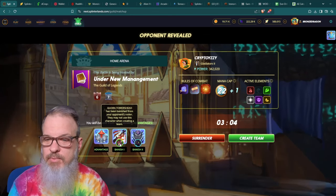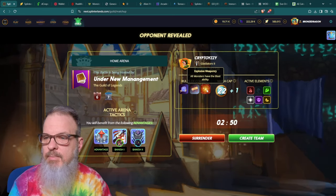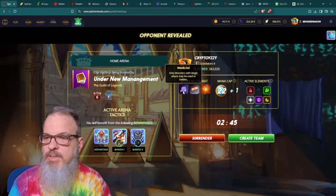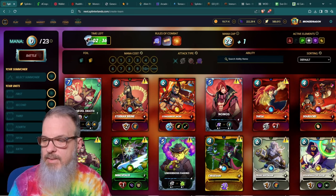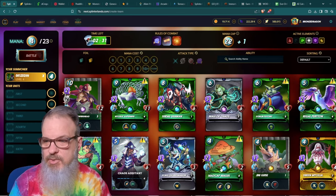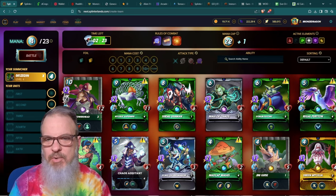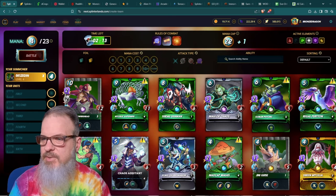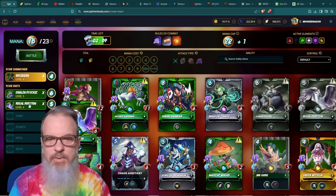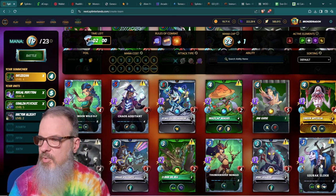We banished Quora and Kelya from the opposing team. Rules of combat: 22 plus one mana, only monsters with magic may be used, no healing, and explosive weaponry — all monsters have the Blast ability. Only magic attack monsters, which immediately leads me to want to play Earth with Obsidian for plus-one magic. I have 23 mana, which is relatively low. I'm throwing in Goblin Psychic for healing, Regal Peraton, and thinking about what to use as a tank.